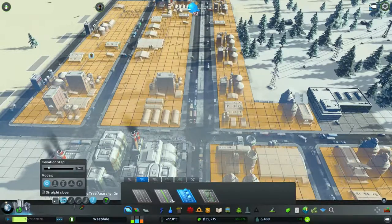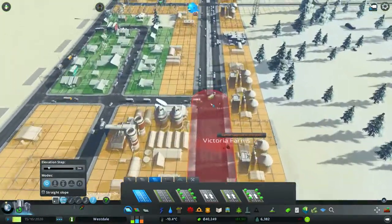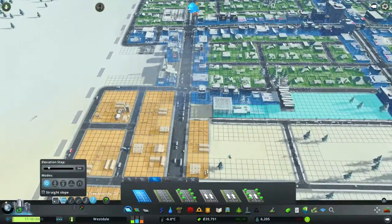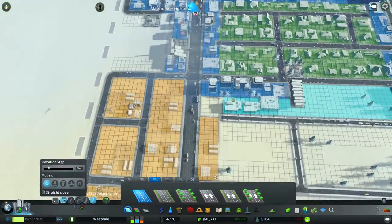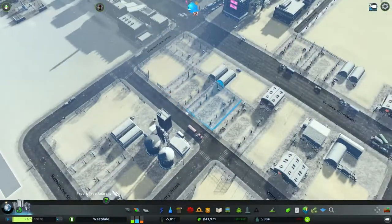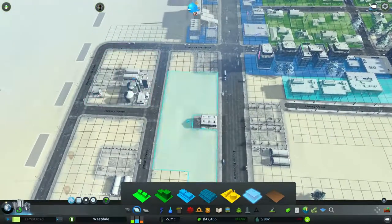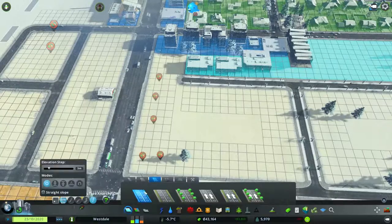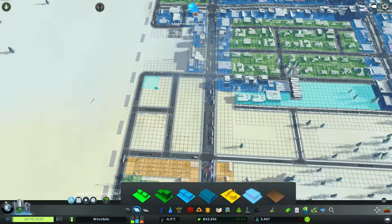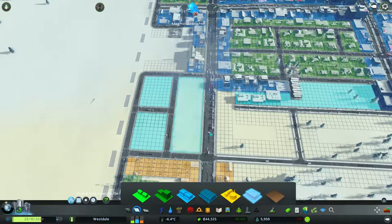I'm going to go ahead and do a road upgrade through there — we need to get the people moving. Now that we have this unlocked I'm going to de-zone this area of the farm and start turning it all into more office buildings. Because this is what I did before and it seems to work pretty well. There we go.